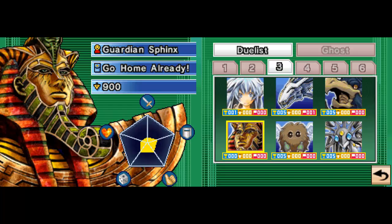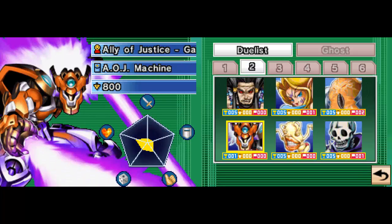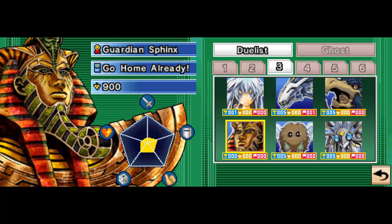Hello everybody and welcome back to Let's Play Yu-Gi-Oh 5D's Stardust Accelerator. In the last part, we dueled a couple of fairly surprisingly easy duelists: Ally of Justice Garadog and Familiar Possessed Arya. Familiar Possessed Arya was fairly easy and I expected it to be. The Ally of Justice I didn't expect to be so easy, thanks to the fact that it's a fairly significant hard counter to my archetype.